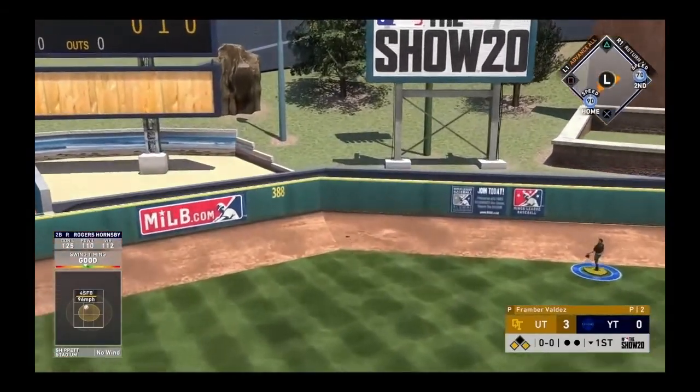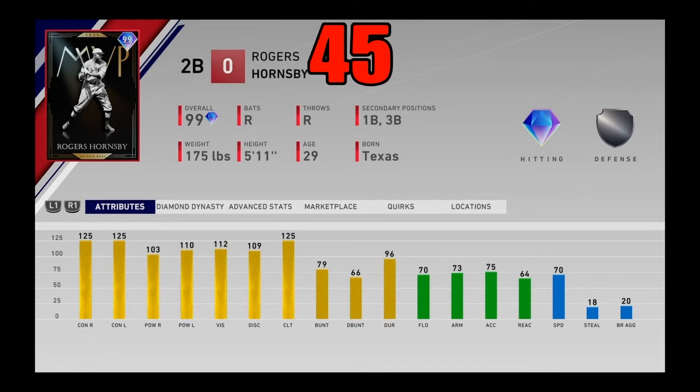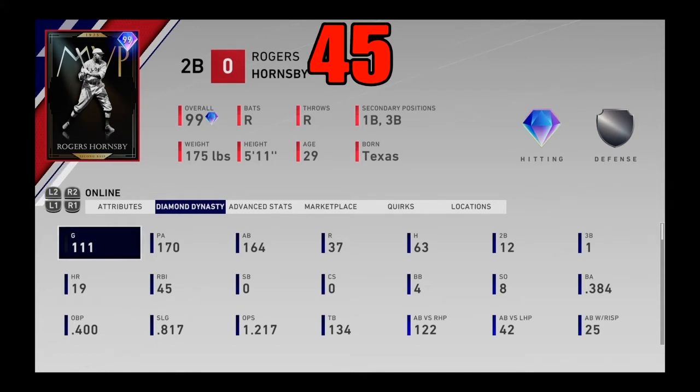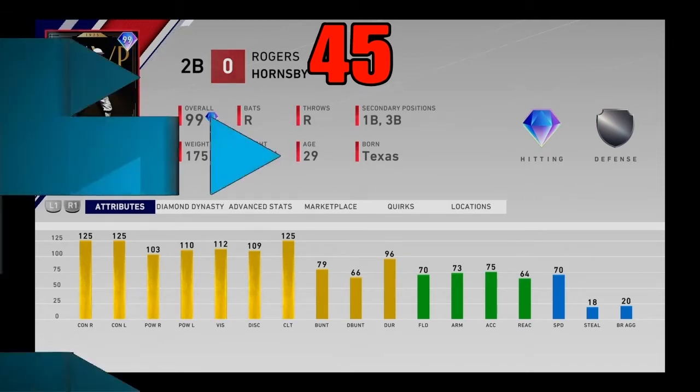Coming in at number 45, I got Rogers Hornsby from the beach ball pack. Maxed-out contact, great power, great vision, great discipline, great clutch. He's one of the best hitters in the entire game — he just flat out rakes. His swing is of course great as well. I used this card and loved him. His fielding is going to be phenomenal at first, second, or third. He's just in there for his bat — we're not worried about his defense at all. He's also pretty good speed. Rogers Hornsby — one of the best hitters and second basemen in the entire game — coming in at number 45.